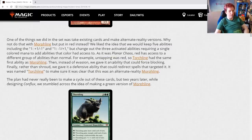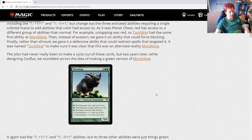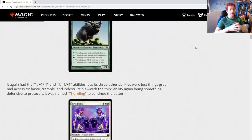The plan had never been to make a cycle of these cards, but two years later while designing Conflux, they stumbled across the idea of making a green version of Morphling — Thornling. Five mana for a 4/4, with abilities to gain haste, trample, or indestructible — along with the standard +1/-1 power and toughness adjustments. The three other abilities were just things green had access to: haste, trample, and indestructible, with indestructible again serving as the defensive third ability. It was named Thornling to continue the pattern.